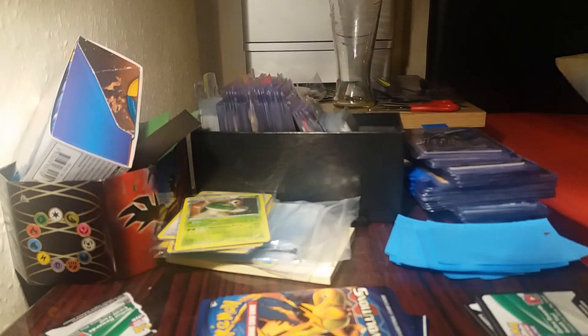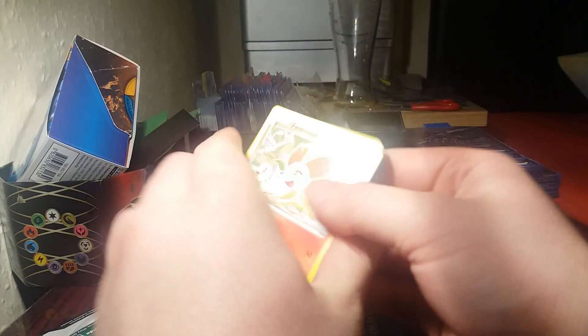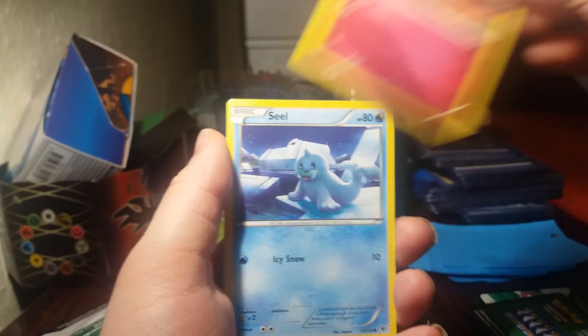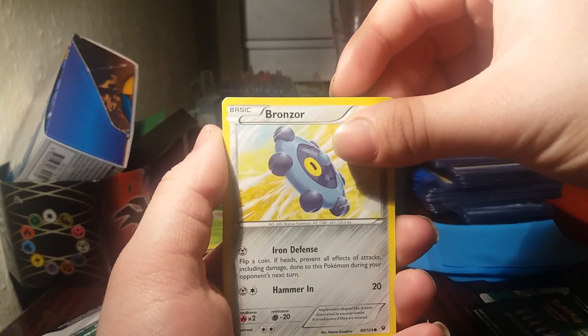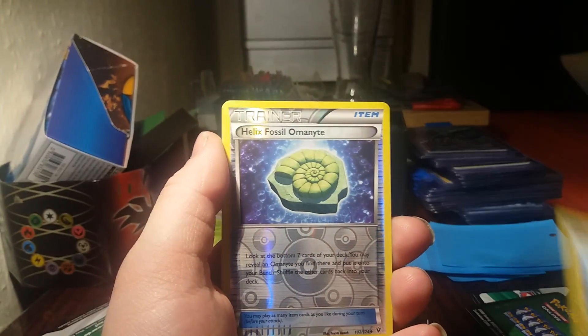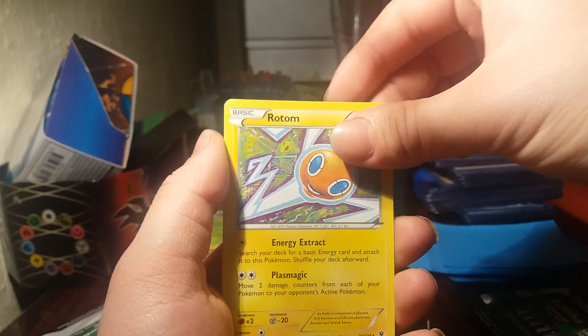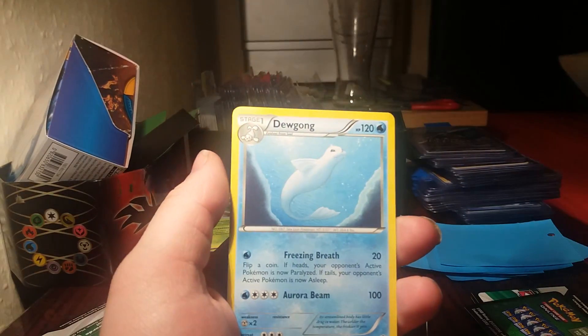Fates Collide pack next — yeah these packs just feel really loose, really easy to open. We have a Fennekin, Snubbull, Seel, Bronzor, Cottonee, Helix Fossil Omanyte Reverse, a Rotom regular rare, Alakazam Spirit Link, Full Heal, and Dewgong.